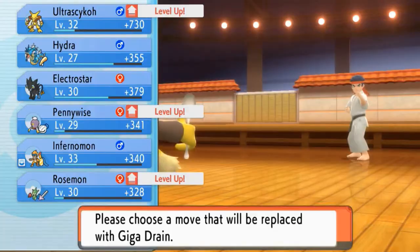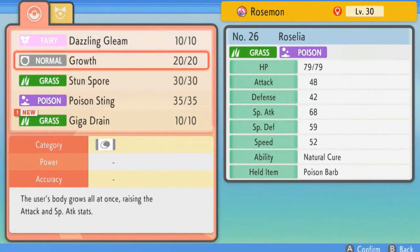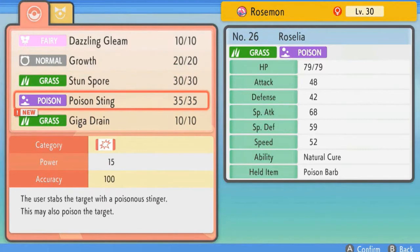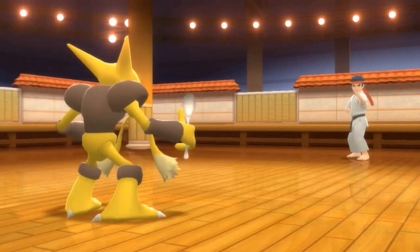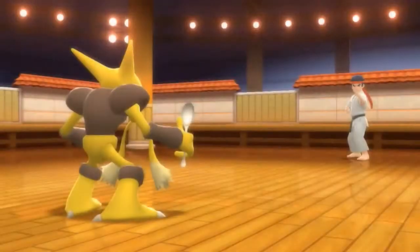Rosemond is learning Giga Drain. I did teach it a new move, Dazzling Gleam, and it looks like it might not need Growth anymore. Let's see - you know what, let's take Growth away because how many times do you guys see me use Growth? Not a lot. Okay, so Giga Drain has been learned and now he's about to come out with a Meditite.